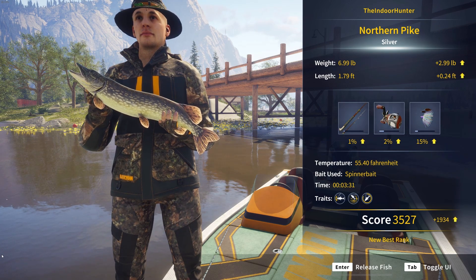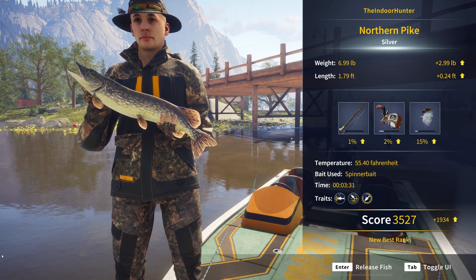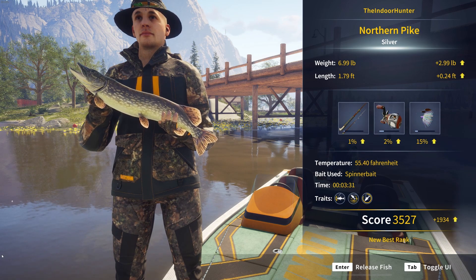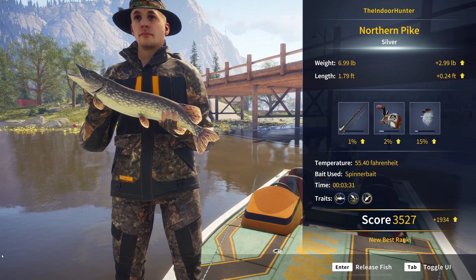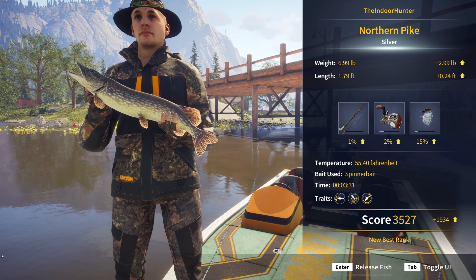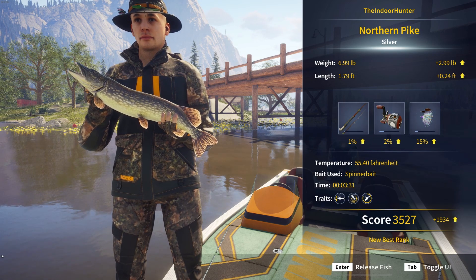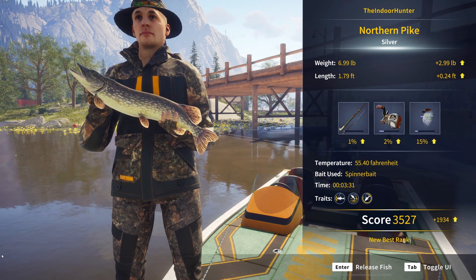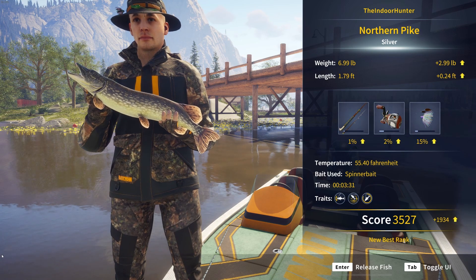There we go — a silver northern pike! Man, that took forever to get in; I'm super stoked about that. It is just a silver, but I feel like when comparing this to Call of the Wild, those metals really do mean something. For example, a silver is significantly larger than bronze, gold significantly bigger than silver, and diamond obviously significantly bigger than that — I believe that's how it works; someone correct me in the comments below. That was a fun fight!